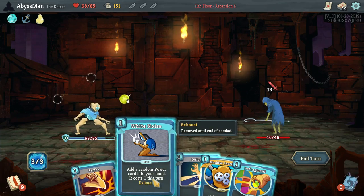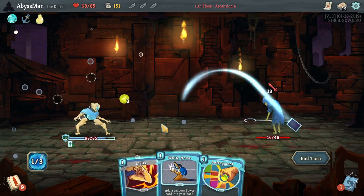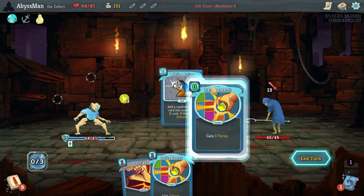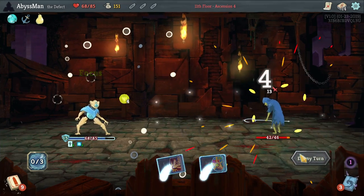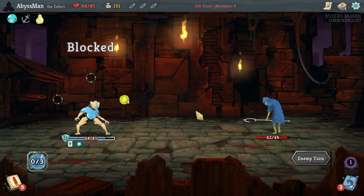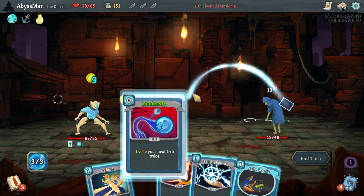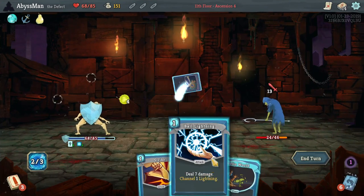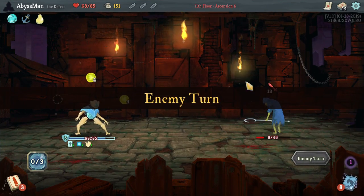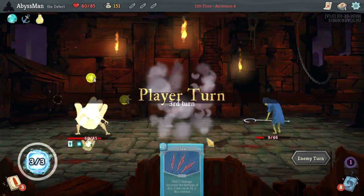Let's see here — let's go ahead and Machine Learning, activate, defend, and then finish it off with White Noise, which gave us a Defragment anyway. I can play a whole lot more cards with zero-cost drops now, so that was always nice.